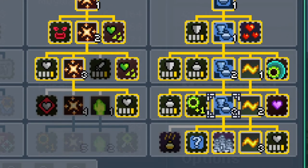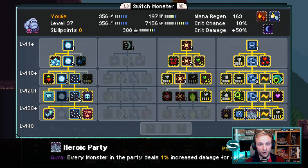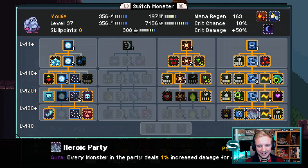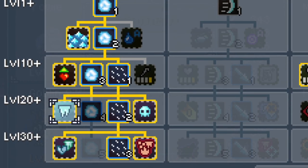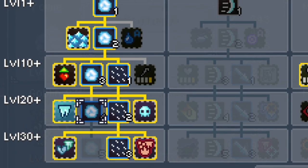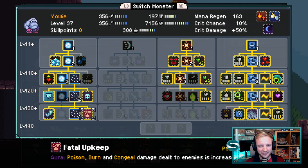And a bit of buffing to start as well. The Heroic Party aura at the bottom, which increases our damage per buff, also comes in handy. In the far left column, really what we want is Congeal, Initial Chill, and Fatal Upkeep — which means that poisons, burns, and congeals all increase the damage dealt to enemies by 20%. Other than that, we're taking health for Yaoi because that's how his healing is based. It's all health-based healing: the more health he has, the more healing he does.